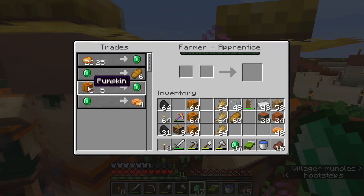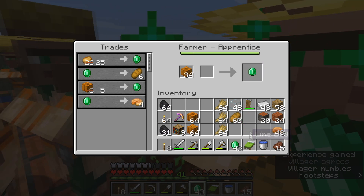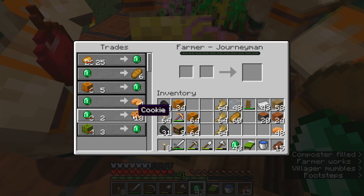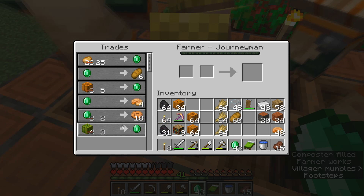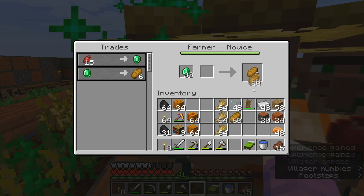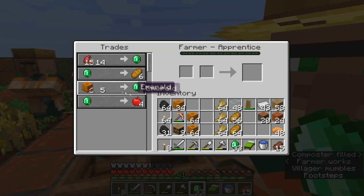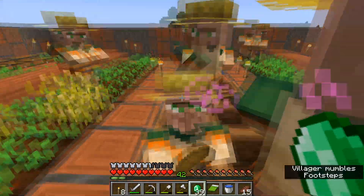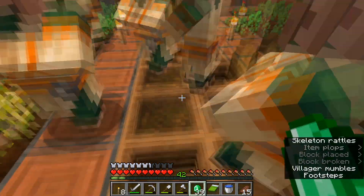He's leveled up, which is great. Now we have pumpkins we can trade — five pumpkins for one emerald. I'll trade a bunch of pumpkins and get some emeralds back. He levels up again and now has even more trades available, including cookies, and melon when we build a melon farm in the future. You can do this with all your farmers — it's very easy to just walk up and sell your pumpkins, melons, and so on to gain emeralds.